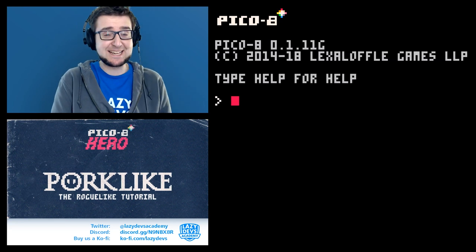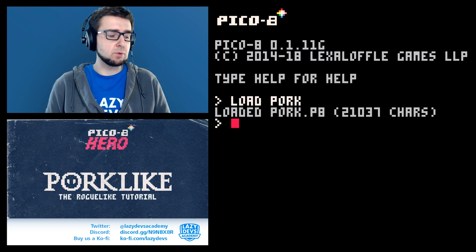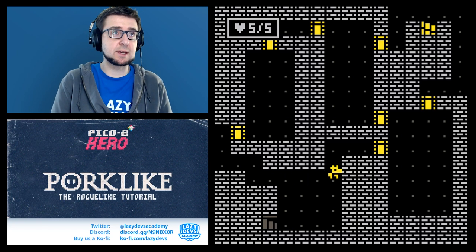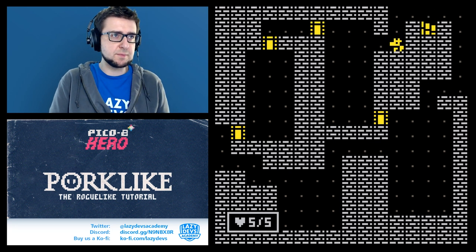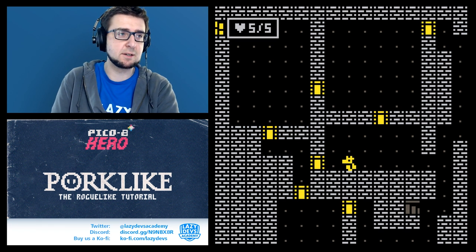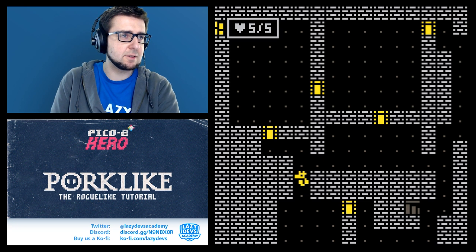Hi, I'm Christian. Welcome to Lazy Devs, welcome to our PICO-8 roguelike tutorial. Today we are doing procedural generation - the thing we set out to do - and it works pretty nicely. You create a bunch of rooms and they're nicely interconnected, with multiple paths to the exit. This is an adventure it's creating. There's like a three-way hallway here - I love it.